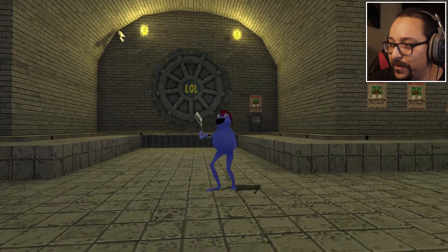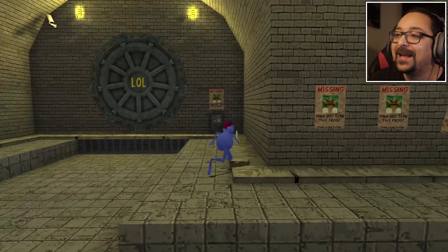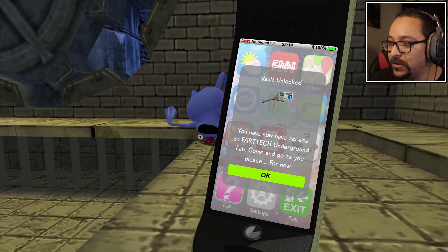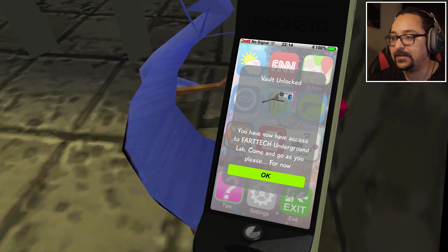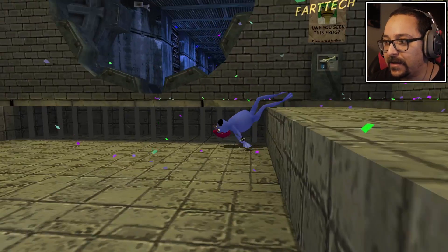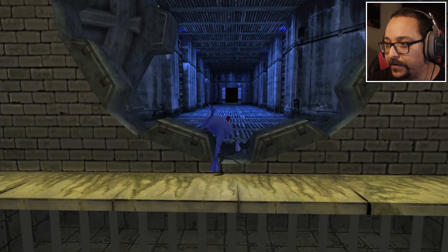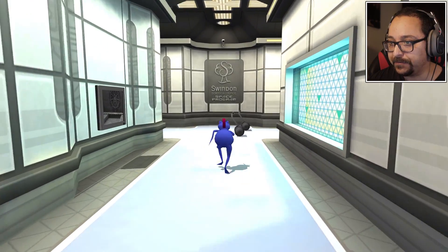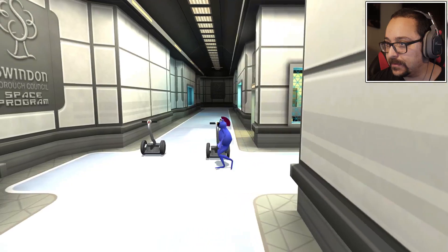We made it to the vault with a key card! I'm so happy I'm actually accomplishing something in the game. 'You now have access to Fart Tech Underground Lab — come and go as you please for now.' Thank you, phone. Get into Fart Tech, let's see what we find here. Swindon Borough Council Space Program — cool place.